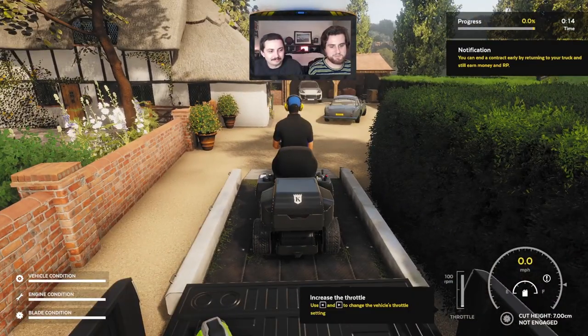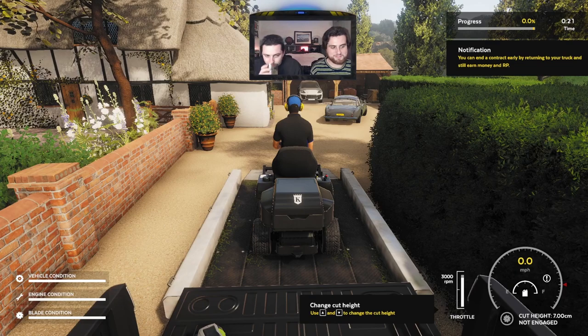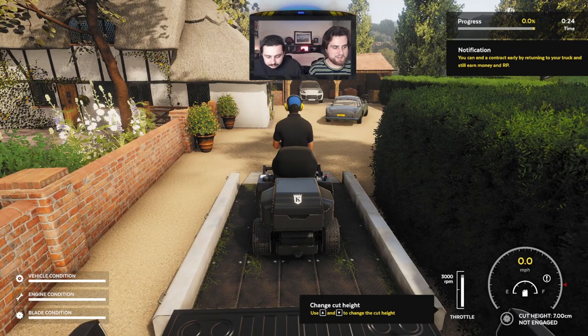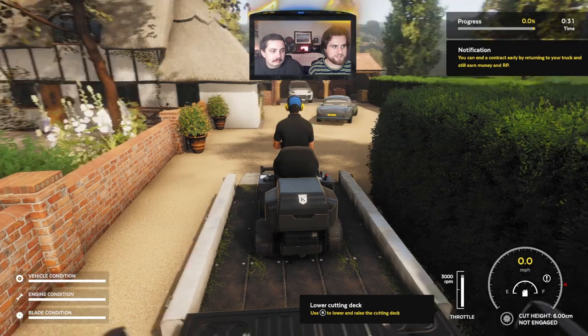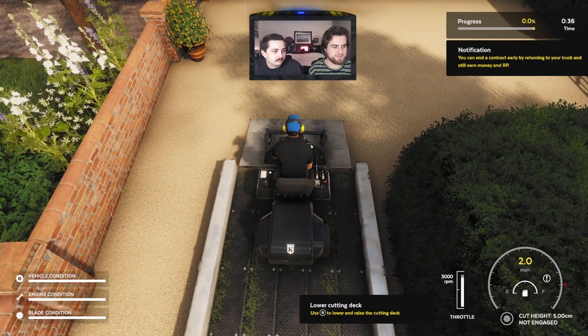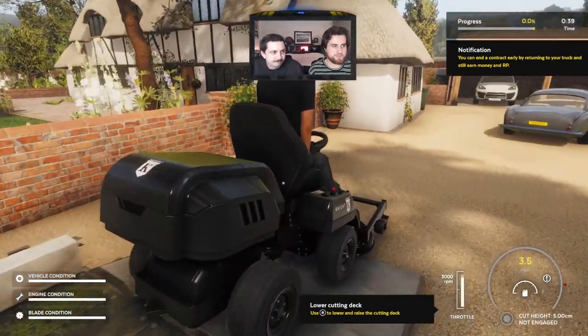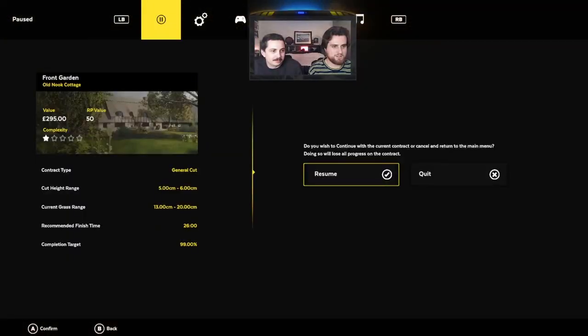I had to hold X on the engine. Now I have to increase the throttle to 3,000 RPM. I got my cut height — I'm going to change it. What did she want? It was like 4 centimeters. Do you remember what she said? It said 6. Can you pause and check your objectives? 5 to 6. I knew 6 was right.